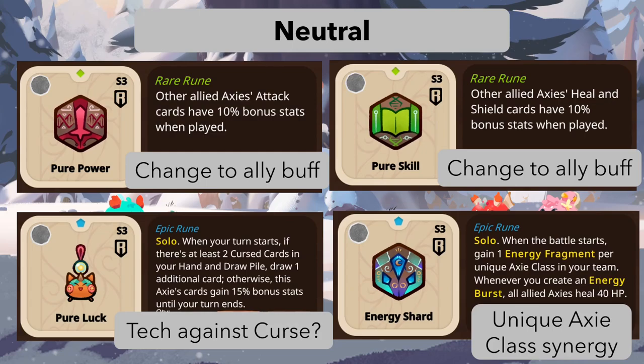It's a good change, but they are rare runes so the power level is not that strong, but still usable during the rare era. For epic runes, we have a new one called Pure Luck. It says when your turn starts, if there are at least two curse cards in your hand and draw pile, draw one additional card; otherwise this axie's card gains 15 bonus stats until your turn ends.